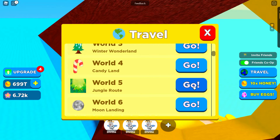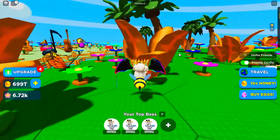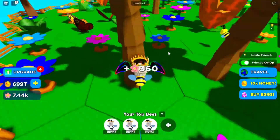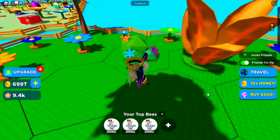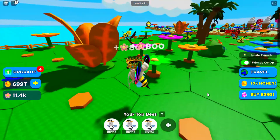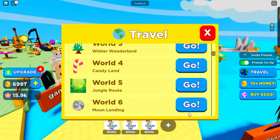Let's go to World Five, which is Jungle Root — there are 31 worlds in total. I love the leaves! Look at that butterfly — look how beautiful it looks! When I first opened this world I thought those were spiders. There are palm trees here as well — or coconut trees, not sure.